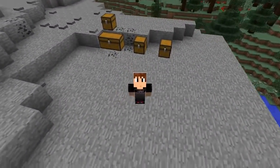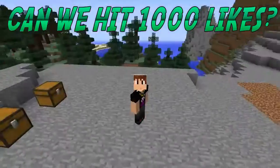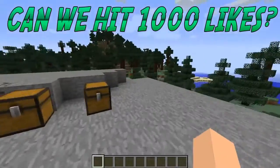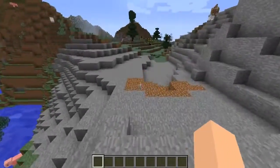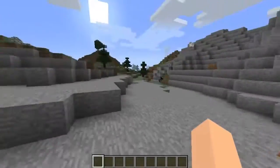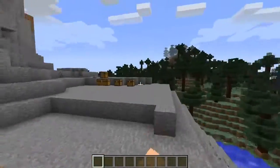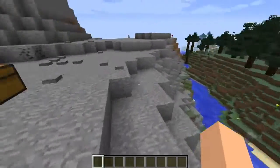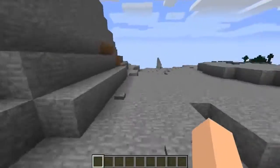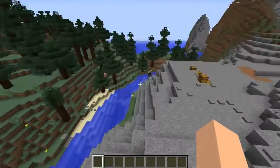Hey, what's going on guys? It's Jared here and welcome back to another Minecraft Mod Showcase video. In today's mod review we're going to be taking a look at the Realistic Survival mod. Basically what this mod does is kind of all in the title — it makes survival a lot more realistic in Minecraft. It makes things a lot more challenging, and when I say realistic I mean no more doing stuff like punching trees with your hand, because it's very unrealistic.